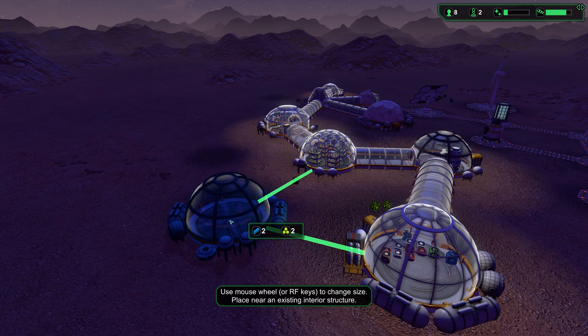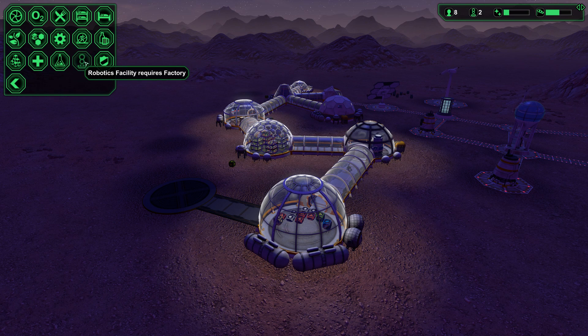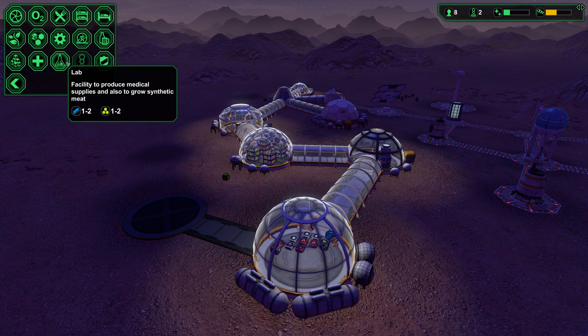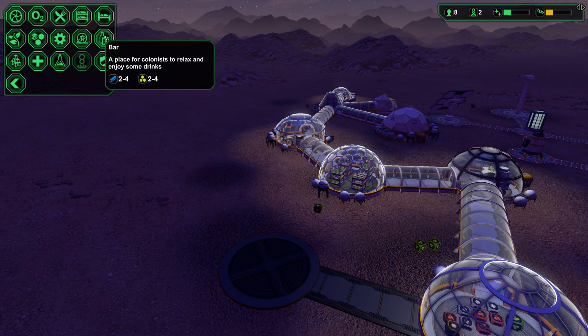Should I start with a mini factory over here near the storage? Connect it up. It produces medical supplies and also grows synthetic meat... or that's a sickbay. But we have the sickbay. A bar — I don't think we need a bar.